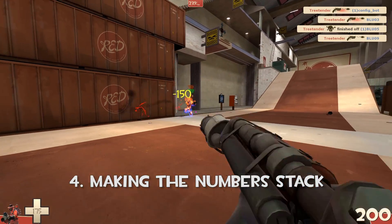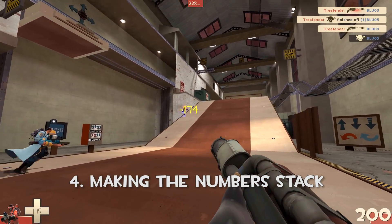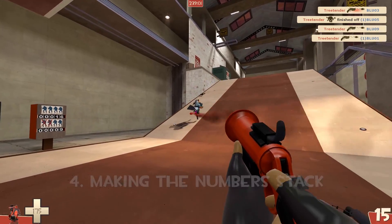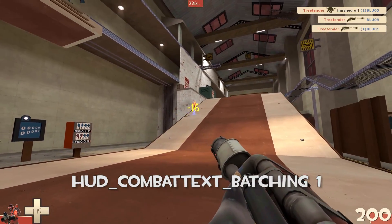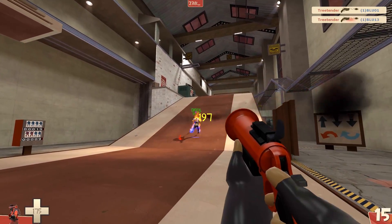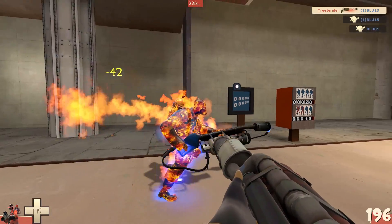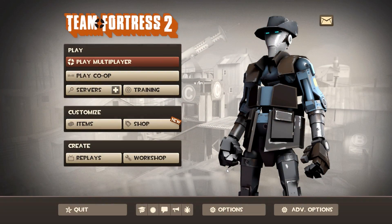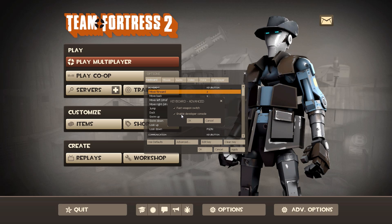Now, there's another way to customize the damage numbers a little bit, and that's making them stack — making them add up. With the command 'hud_combat_text_batching', if you set it to 1, it will add everything up. You need to type this in the developer console. If you don't know how to enable the developer console, you go to the options menu, find advanced options, and enable the developer console. By default it's the tilde key, but you can also change this in the key bindings options menu.